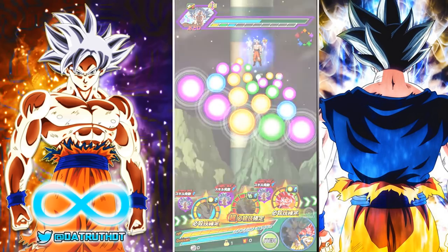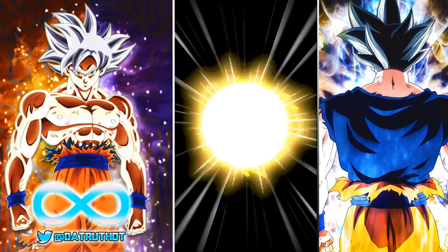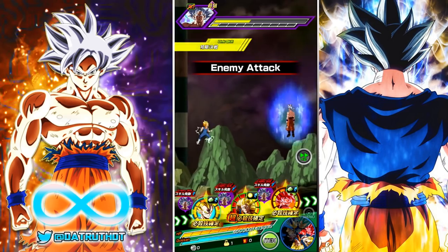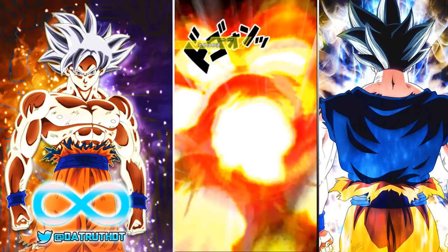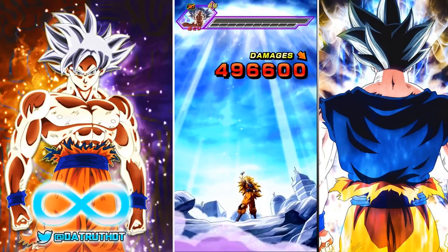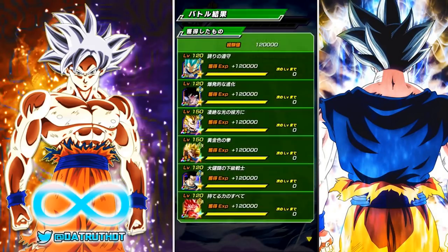UI Goku still hits for 20k even with the Princess Snake active — he's a behemoth of a boss. These are rainbow LRs though so they'll be good defensively. LR SSJ3 Goku gets one last shot — 3.4 million, no crit to finish it off, but still enough damage. We get the medals and finish up.